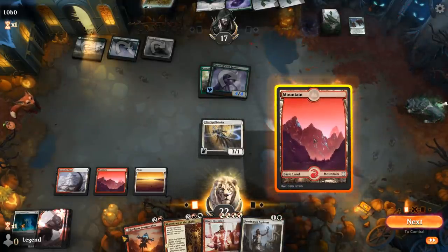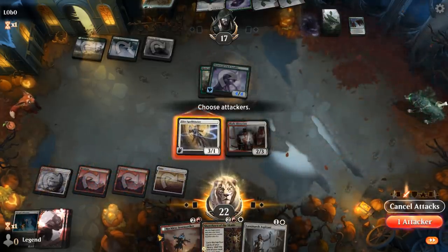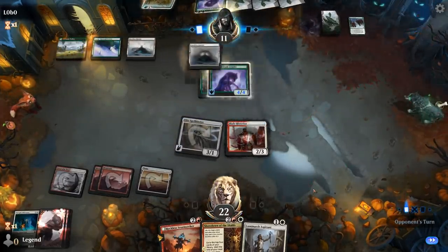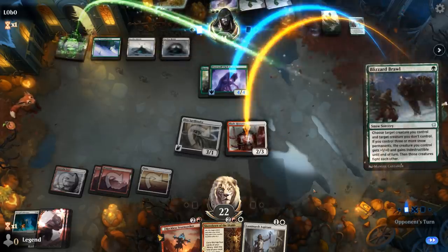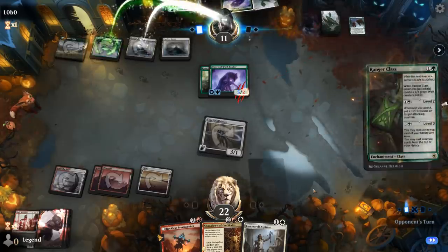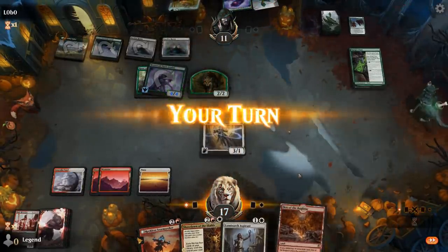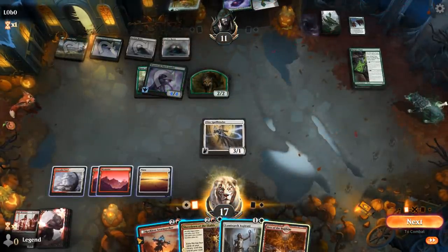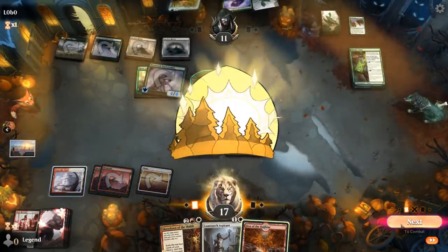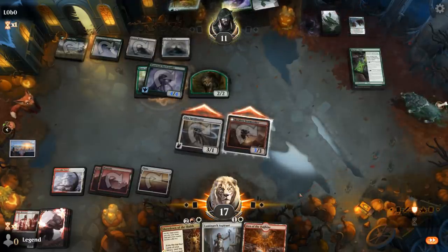Now Blade Historian is looking good — more mana fixing in play than anything else. Next turn especially if we draw land it's going to be great, but Stormseeker is still very good by itself. Sadly a second Blizzard Brawl — definitely one of the best cards in the matchup for the green deck. And a Ranger Class. Sadly land comes into play tapped so we're looking at a hasty Stormseeker — attack for six and try to keep up the pressure. Opponent jumps.